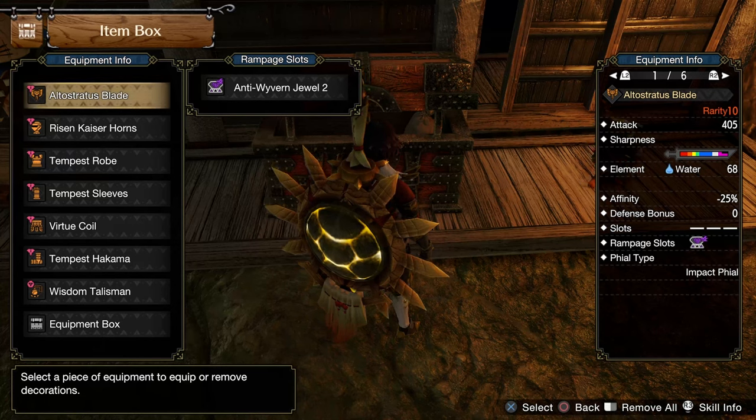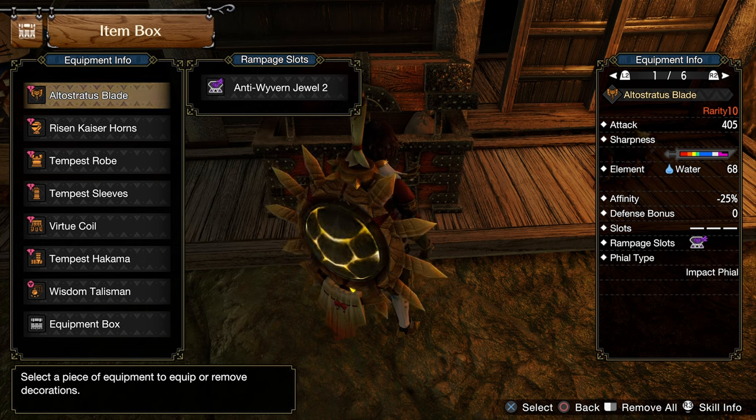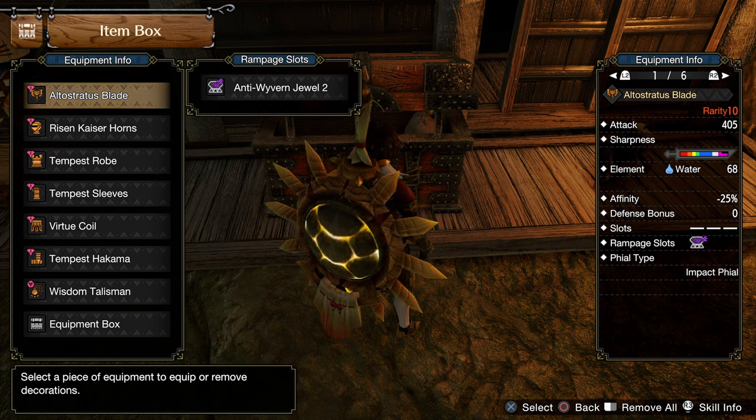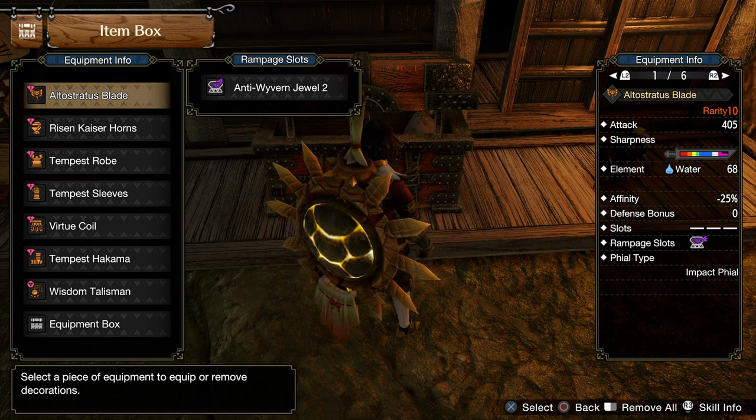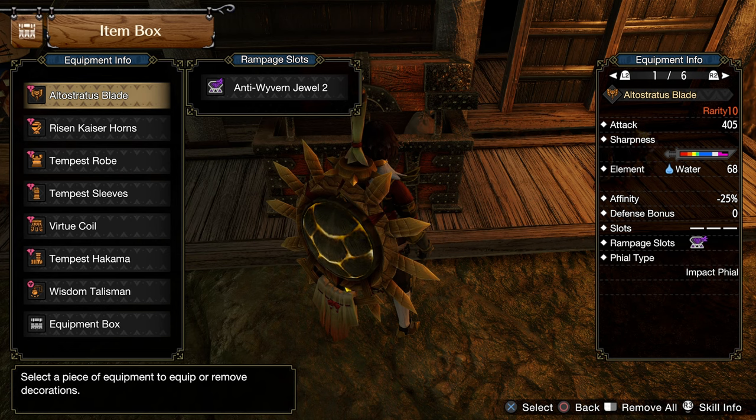The charge blade we are using is from Amatsu. The reason we are choosing this weapon is it has a really high raw and a small amount of purple sharpness. We will not be losing sharpness at all in this build, so it will be kept at purple at all times. And don't worry about the negative 25 affinity — with the rest of the skills, we can boost it up to 100% affinity.